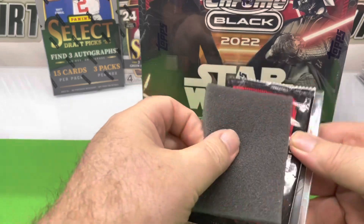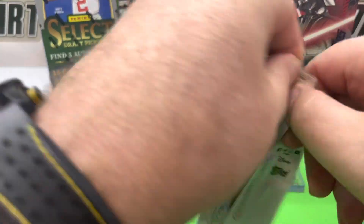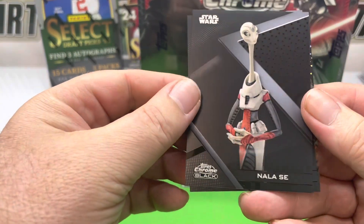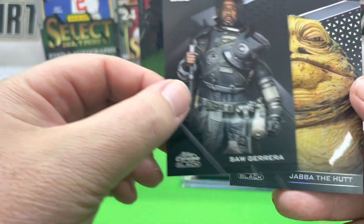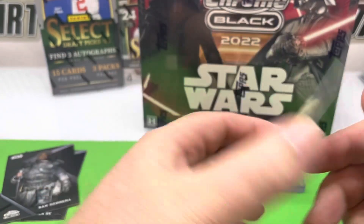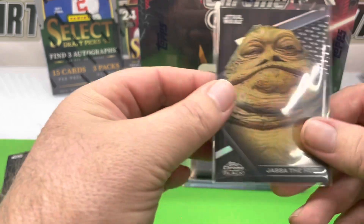Let's reveal - actually, let's do the pack first. We'll wait on revealing who the encased card is. All right, so we got Nala Say, Saw Gerrera, and Jabba the Hutt. Jabba the Hutt is numbered to 199. Not bad. Iconic.